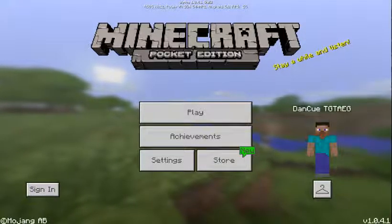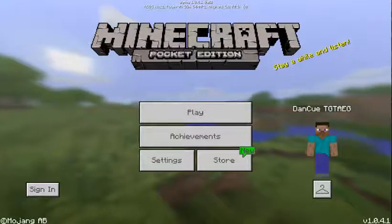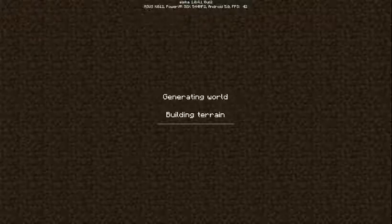Hello and welcome to Minecraft. This is Minecraft 1.0.4.1 Alpha build — okay, so this is a beta. Let's play. This is my world, a creative flat world. Today I'm gonna show you what's new in Minecraft 1.0.4.